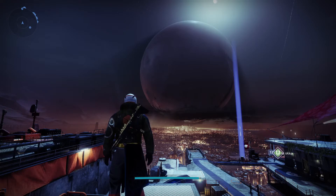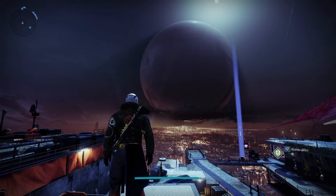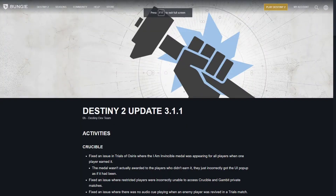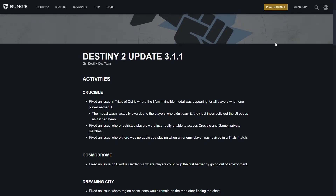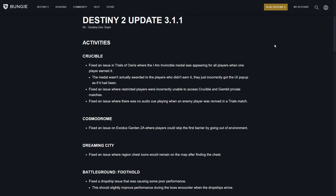Also this week, Destiny 2 update 3.1.1 has been launched and there is a blog post on the Bungie website if you want to check that out. In terms of patch notes for Crucible: fixed a friction issue in Trials of Osiris where the Iron Invisible medal was appearing for all players when one player earned it, and the medal wasn't actually awarded to the player who earned it. They also fixed an issue where restricted players were incorrectly unable to access Crucible and Gambit private matches.